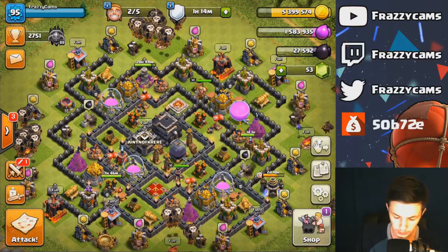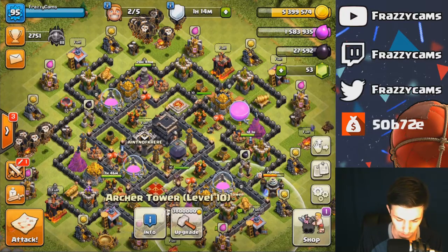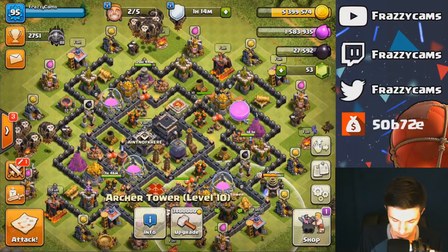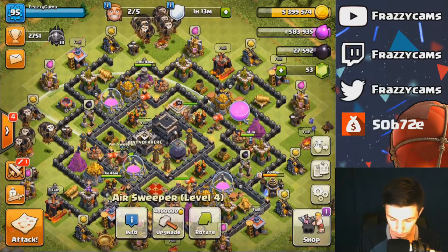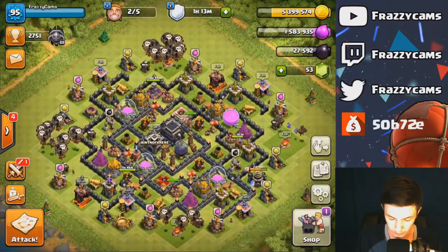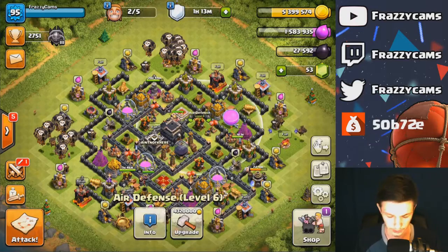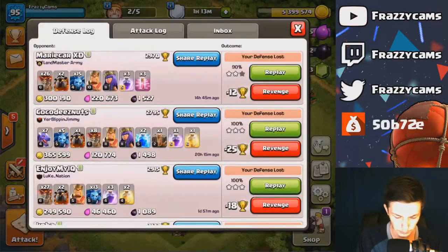What I'm really looking forward to doing is either a wizard tower or an archer tower. How much is this other air sweeper costing? 4.8. So that won't be an option for me. I'd rather do one of those. Then maybe tomorrow I'll do an air defense. But let's go ahead and jump into some replays here.